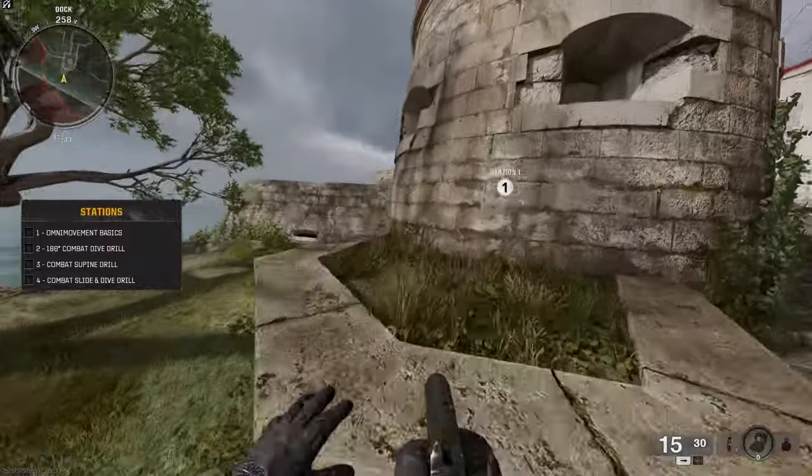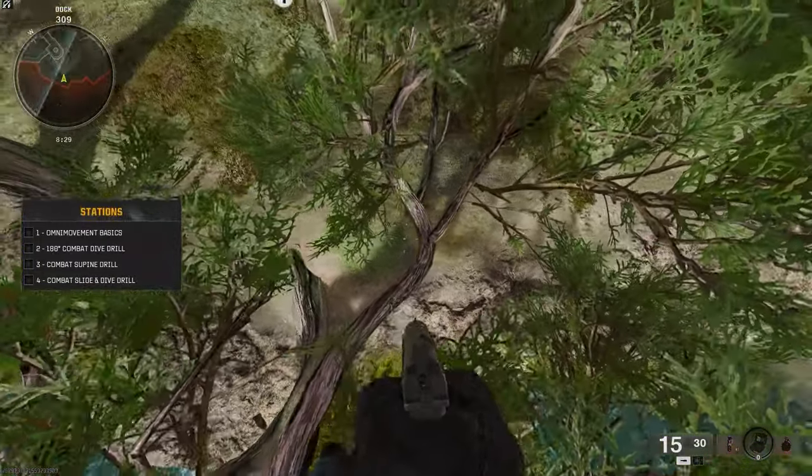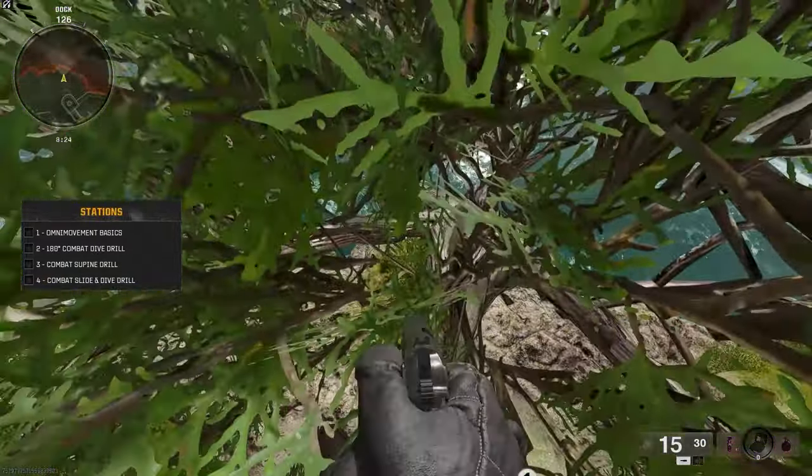For the first spot, we're on Protocol, which is the trainer map on the beta. As you can see, if you run and jump into this tree you can get inside this spot. This would be very good for Infected if it comes out, because you can literally just chill up here. Not many people know about this.